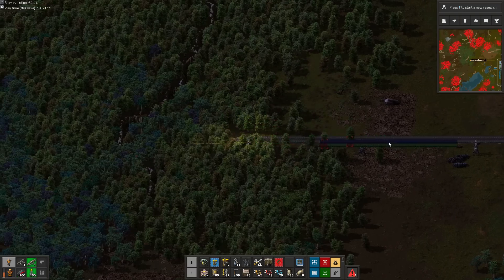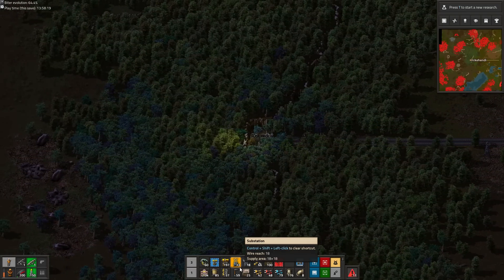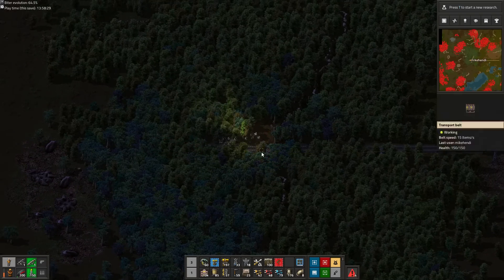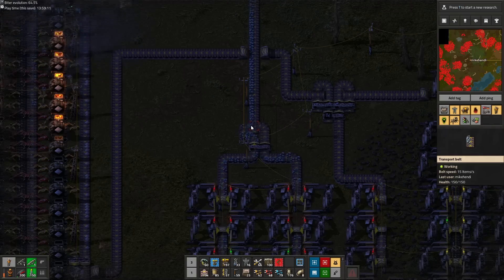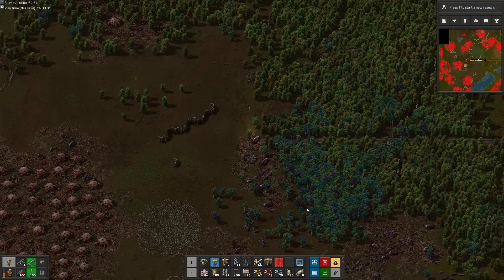We sneak into the forest by midnight to place some more belts, destroying whatever rainforests and scenic cliff formations are in our way. Meanwhile, our base is mostly idle, using only 8 megawatts. This is great actually, as it gives us a large power margin to keep the accumulators from running out too quickly once we assault the big nests.